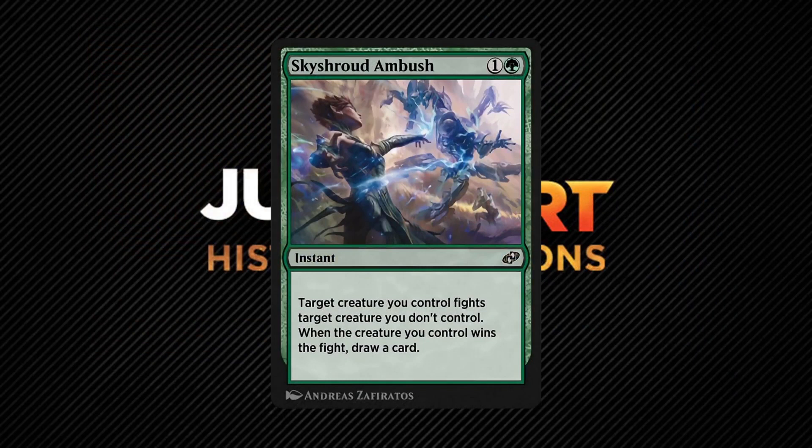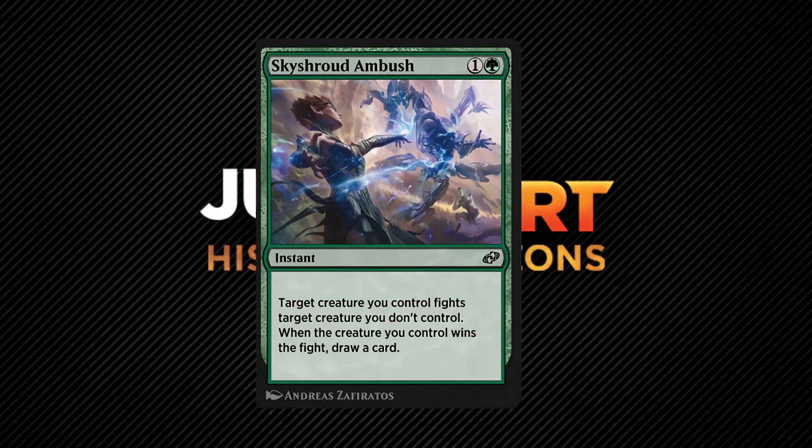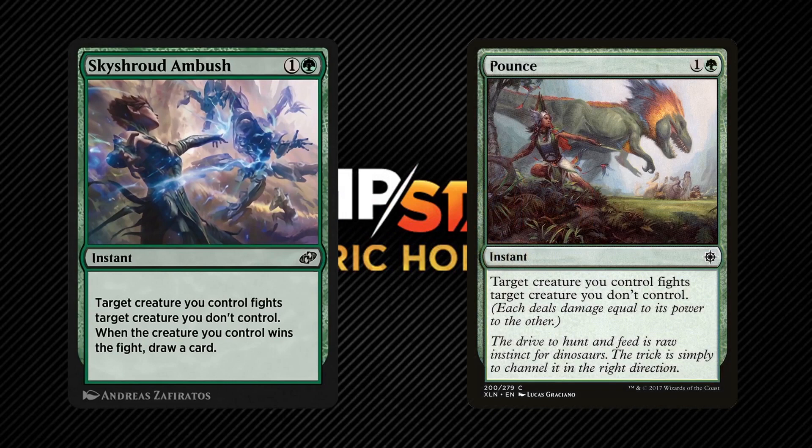Sky Shroud Ambush is just like any other fight spell except that we draw a card if our creature won the fight. While we still don't officially know what this means, it's safe to assume it probably means our creature survived the fight while our opponent's creature dies because of it — though that's just speculation. In terms of this card being only viable digitally: not at all. This card can easily be printed in paper. There are already so many instances of creatures fighting each other, so there's absolutely nothing special about this one.